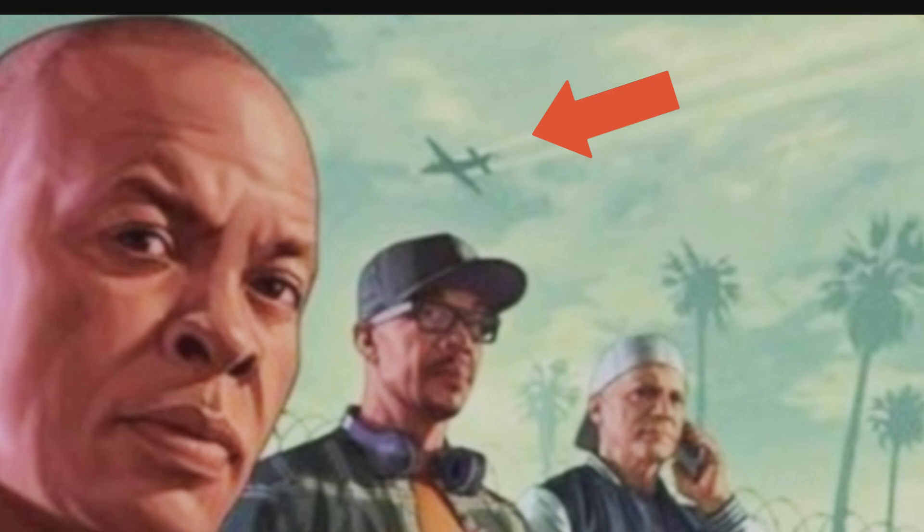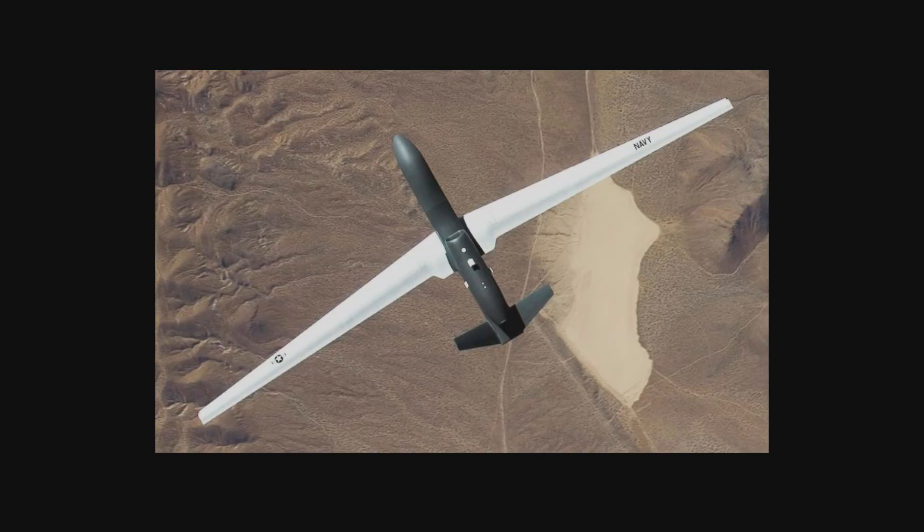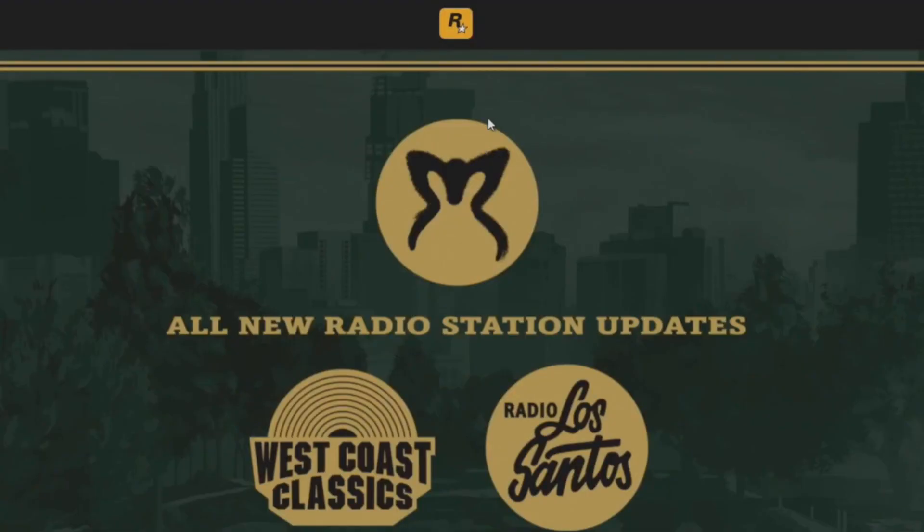Another thing pointed out on the forums is this airplane in the background. I didn't pick it up at first, but folks are thinking this could be a possible drone. That's insane — think of something like a flying orbital cannon, maybe. It's in there as a possibility, and I'm not sure how I feel about that.